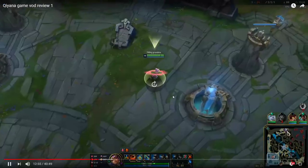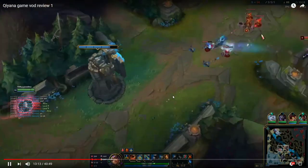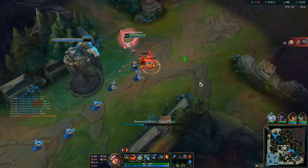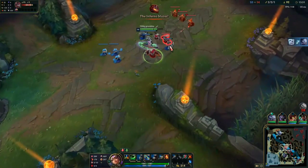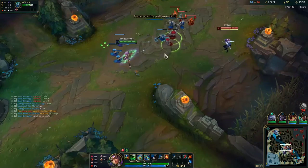Top lane gets a lot, so I path back to mid because Viego is going back to top. Dragon is up, then gone. We were going to try to set up for dragon but not fight until my ult is up, but the enemy team capitalized well on the fact that I don't have ult.